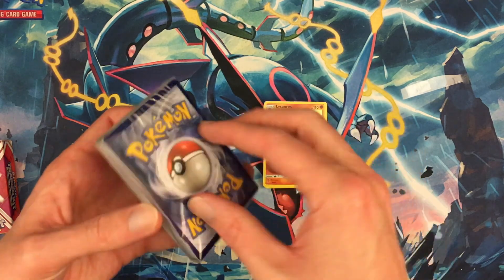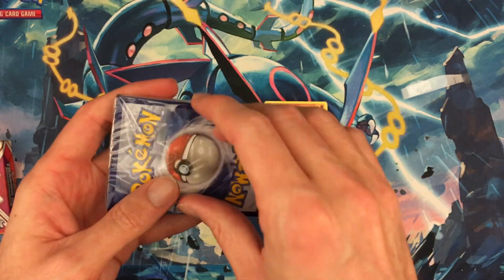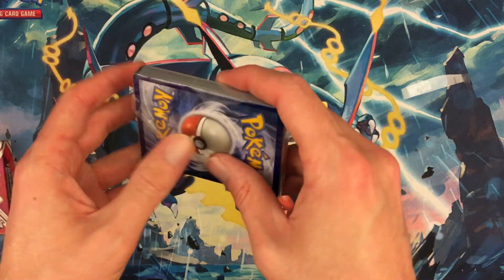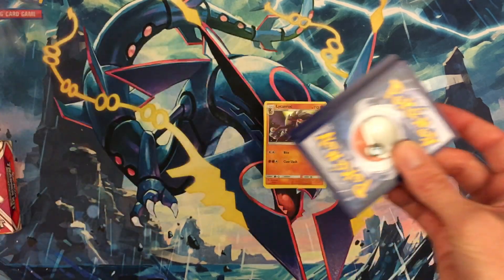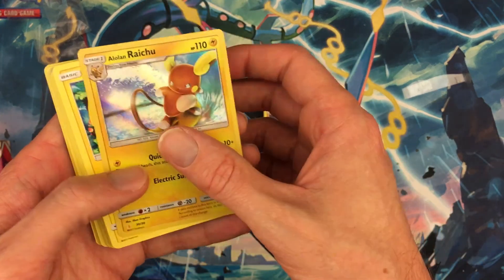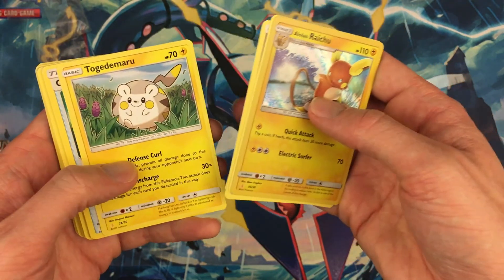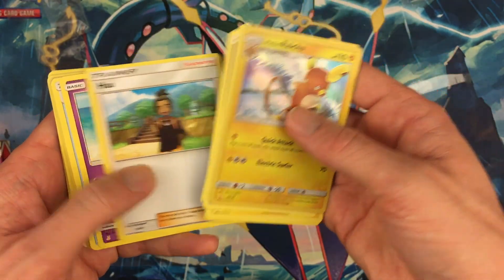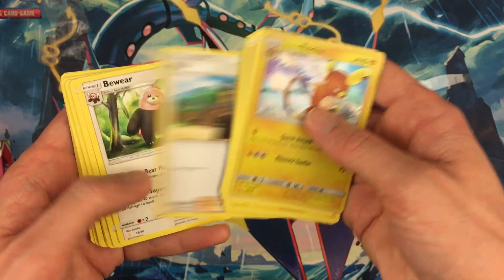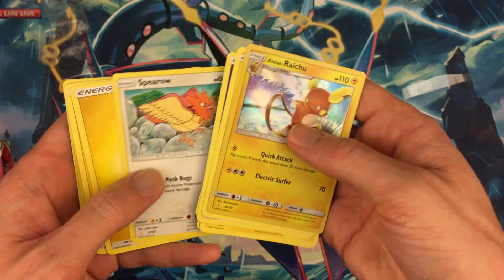Alright, let's check out the Alolan Raichu side. We don't need no stinking pull tab! So we get the holo Alolan Raichu, Pikachu, Psychic Energy, Togedemaru, Great Ball, more Psychic Energy, Howl, Drowzee, Great Ball, Psychic Energy, Howl, Bewear, Alolan Raichu, Grubbin, Potion, Pikachu, and Spearow.